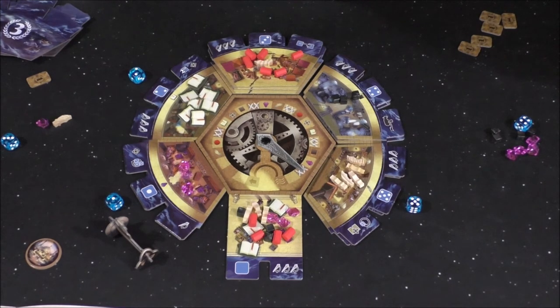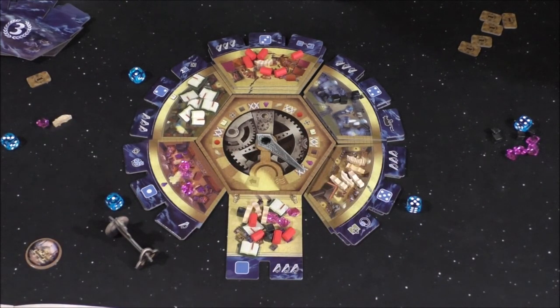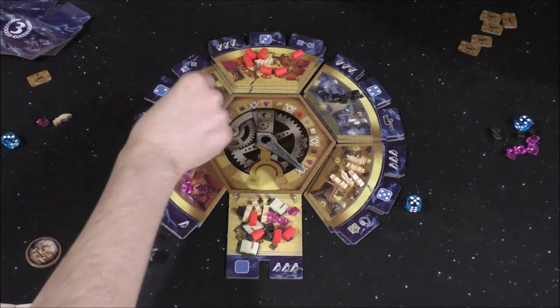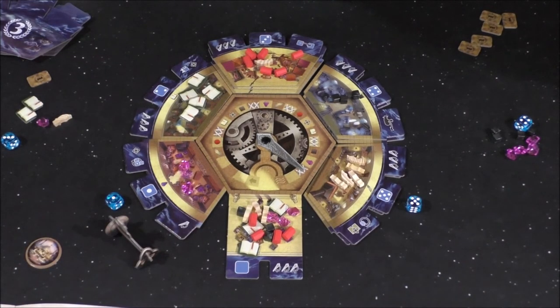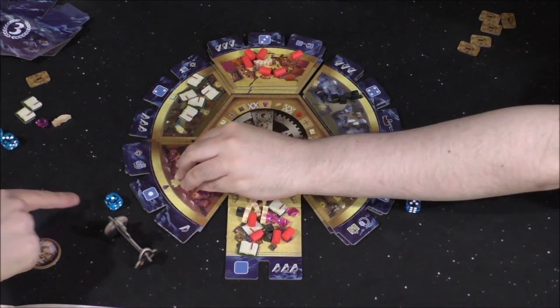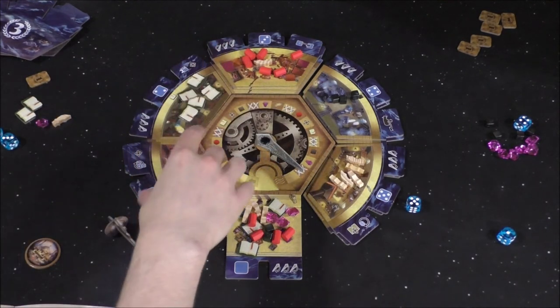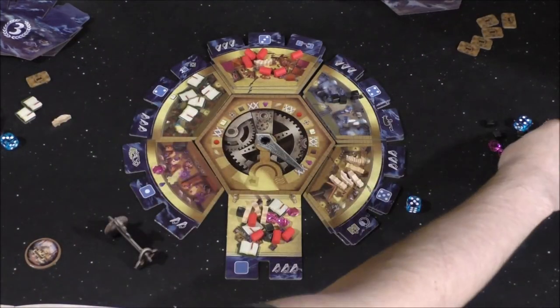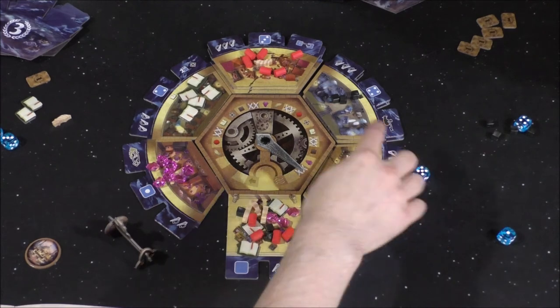If Idalee takes that one, it leaves the clock moving ahead three — ending the game. She takes the two, and because it was the second die she took this round, she gets one extra resource. She takes the one die. We check the ability: roll for a one, three, or five — she doesn't get it. She has more resources than I do in this district, so she gets to keep that scoring tile — her first one.